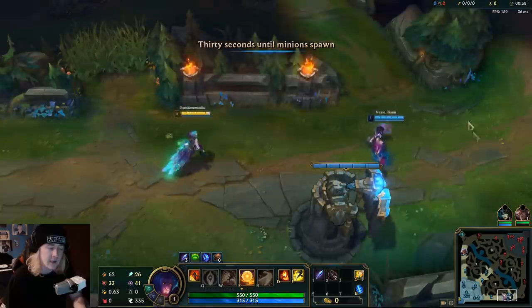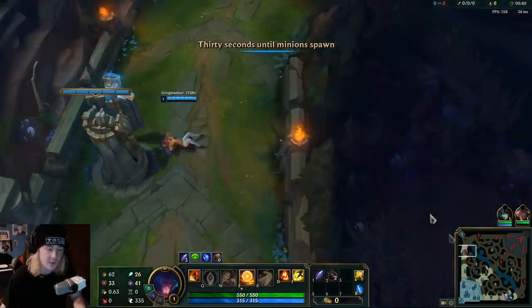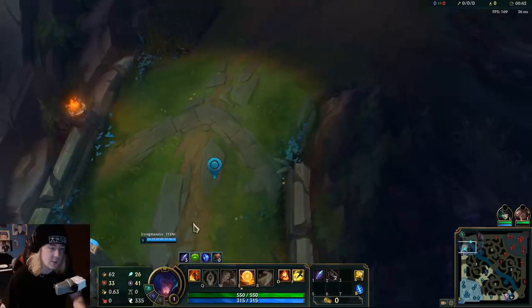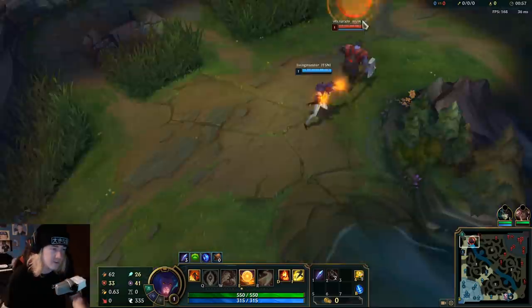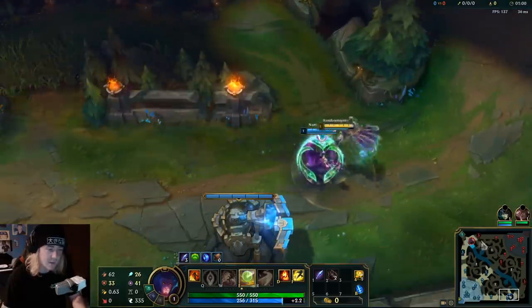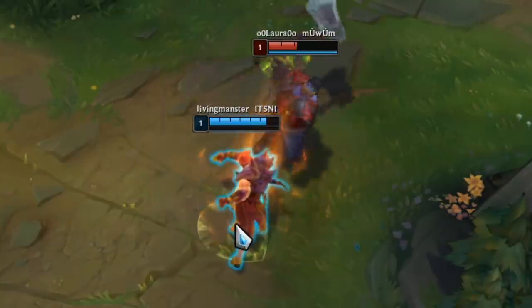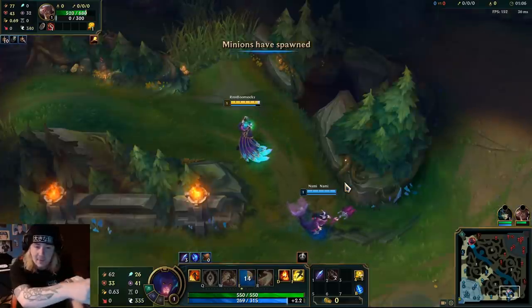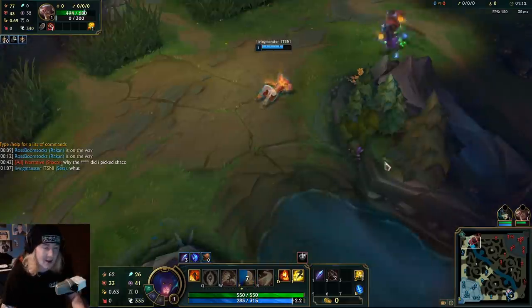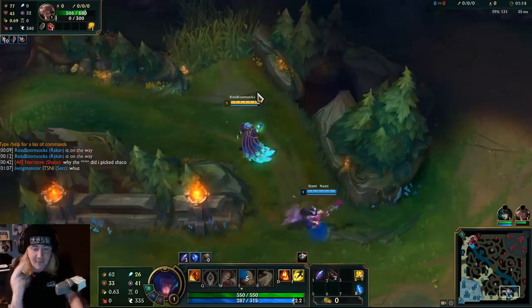Basically, the way this works is his first E will shield the person. I need people to just walk up there. Just get ready to auto-attack, set, just start attacking each other. So if I shield Nami on the first one and then I try and shield him, he gets Guardian. Look, he's got Guardian and I'm across the map. He got a Guardian proc and he's across the map from me.